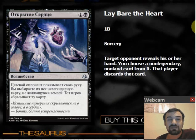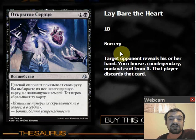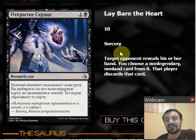Moving on, we have a sorcery for one and a black called Lay Bare the Heart. A target opponent reveals their hand, and you choose a non-legendary, non-land card from it — that player discards that card. In limited, I'm not a huge fan of these discard spells. They might get a card, but it never does more than one-for-one. I'm thinking of cards like Harsh Scrutiny, Duress, things like that.